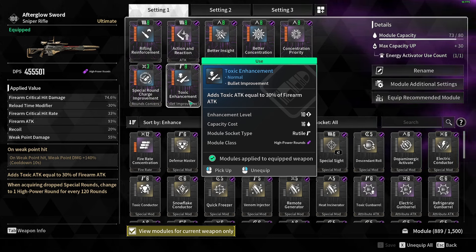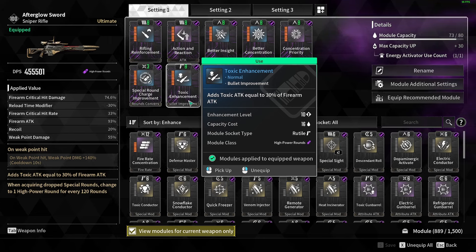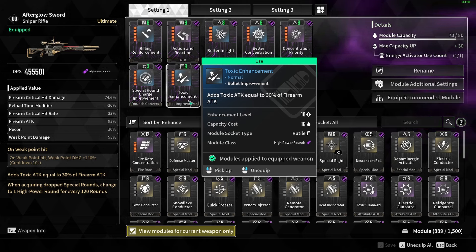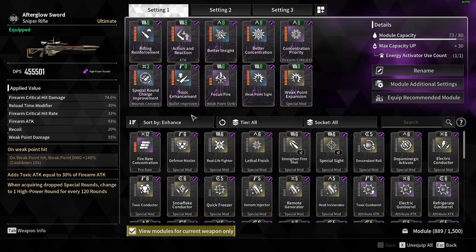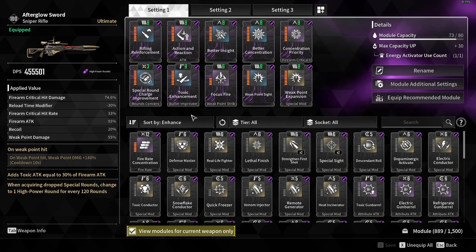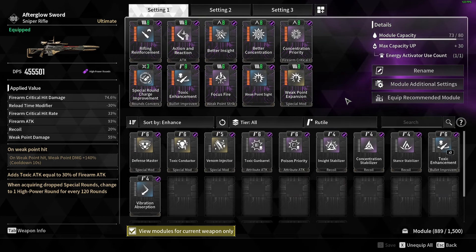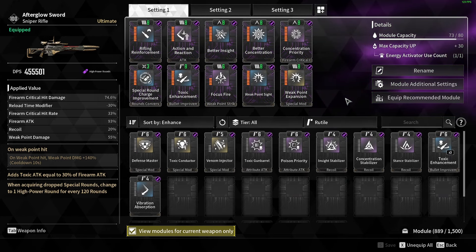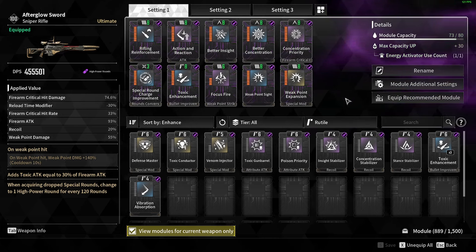So for example, on the Devotion I'm not using an Element thing. And that's because I'd rather stack Crit Damage and Weak Point Damage on it. And I feel like as a Sniper, I've pretty much done all I can with that. There isn't really a better slot to put in the R slot here, but having the Toxic damage just adds more to it. So that is what I'm running now.